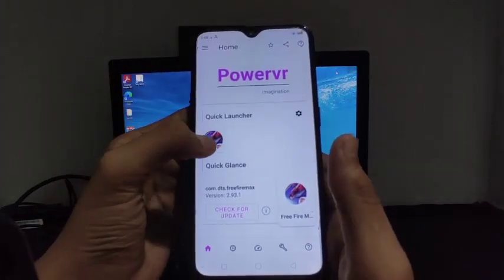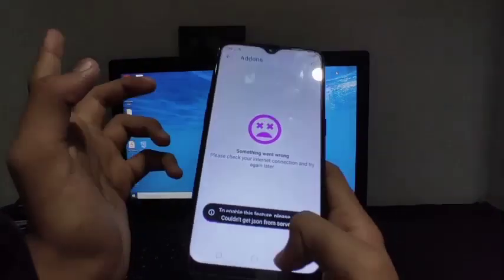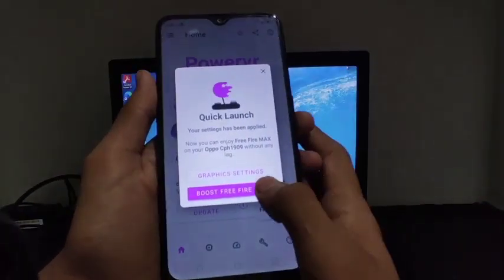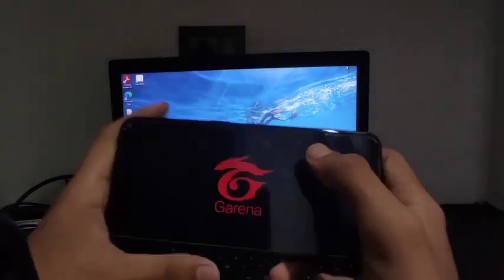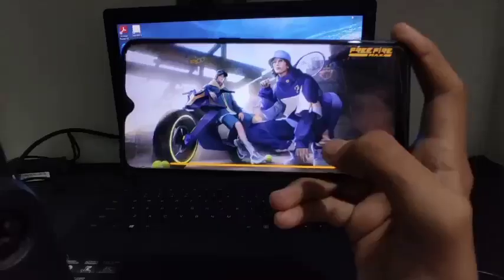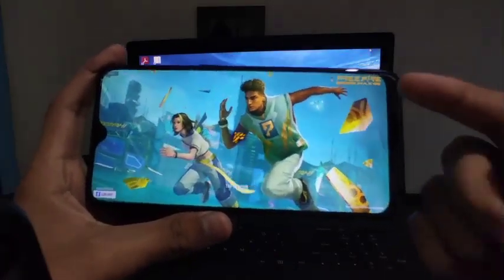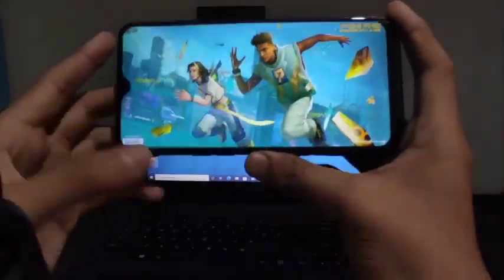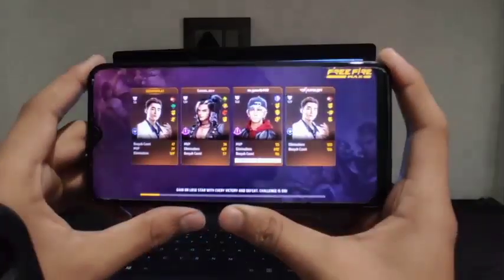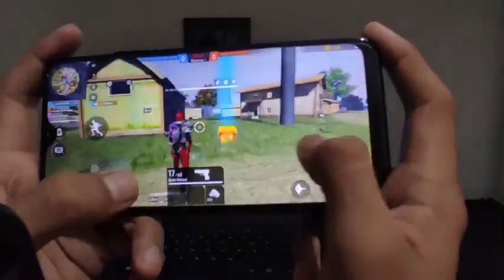After that just click on the home icon. You can boost your game from here. If you're playing PUBG or BGMI you can also change graphics, but it doesn't work in Free Fire. So just click on 'Boost Free Fire Max' — it will boost your Free Fire Max to max performance. Now I will show you a gaming test after using these tricks. Again I'll start a CS ranked match and see how it works. As you can see it's very smooth compared to before.